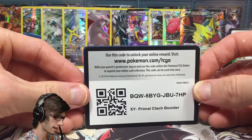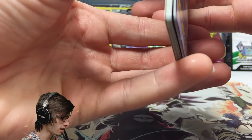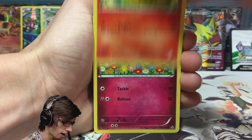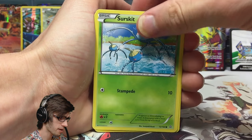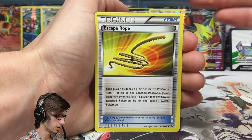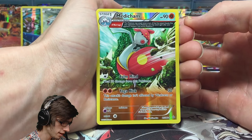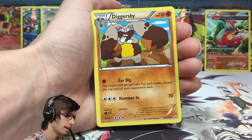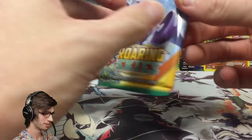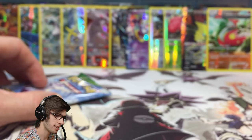Alright, Primal Clash up next. The goal out of five packs would be two pulls — if we can hit one in three pack ratio I'm pleased. We got an Escape Rope, Masquerain reverse rare, Medicham, and a Diggersby as the regular rare. Diggersby, get out of here! I don't know how that card ended up as a rare — it just looks so derpy. They could give Diggersby a more ferocious looking art, but they just don't.